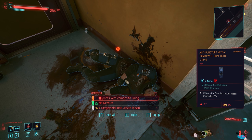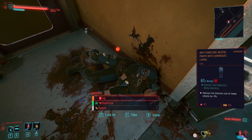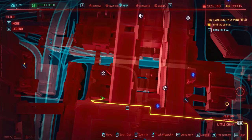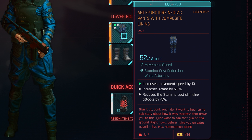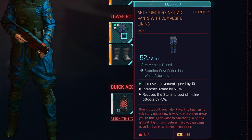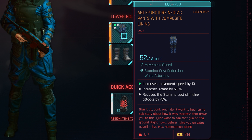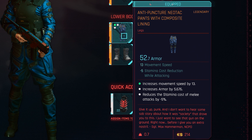Curiously, while the pants don't have the same name as the rest of the set, they're found on a dead police officer and physically they match perfectly, with the exact same flavor text at the bottom of the item window. For me these had an armor rating of 52.7 and I re-rolled until I got three mod slots — the maximum for pants. Mine increased movement speed by 13, increases armor by 5.676, and reduces the stamina cost of melee attacks by 5%.